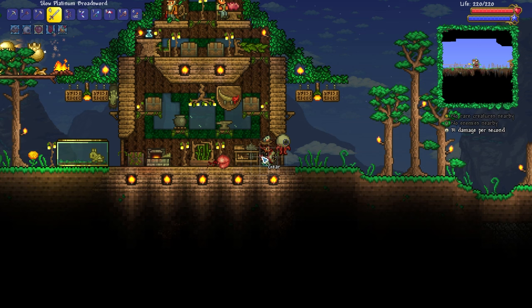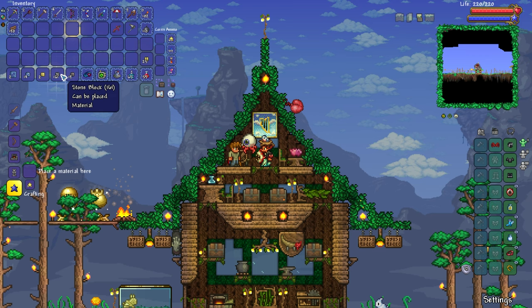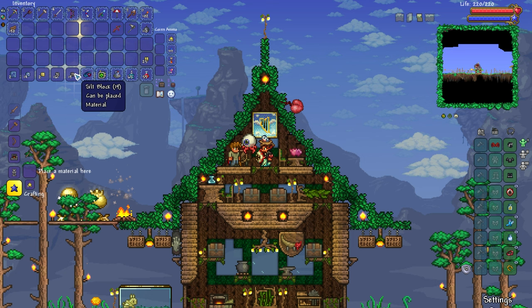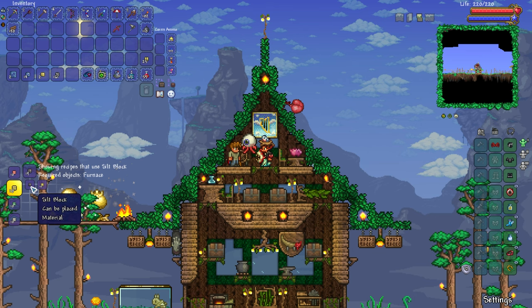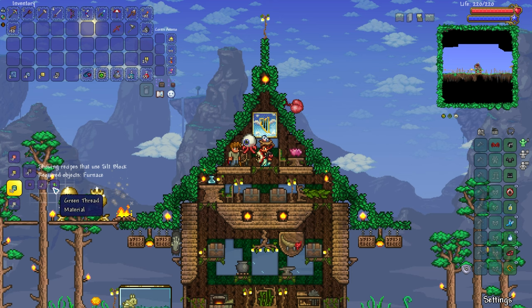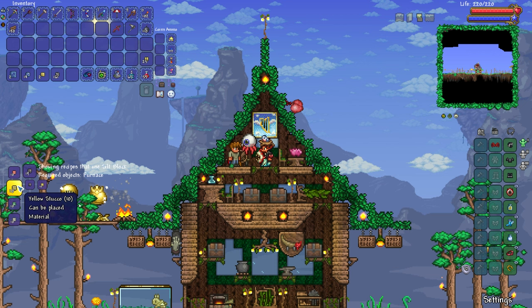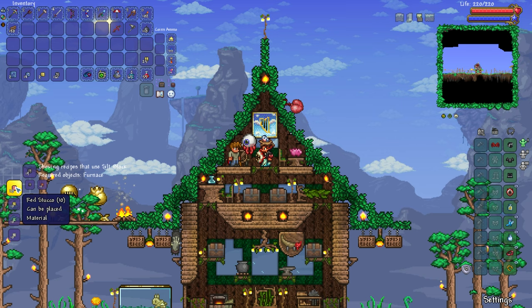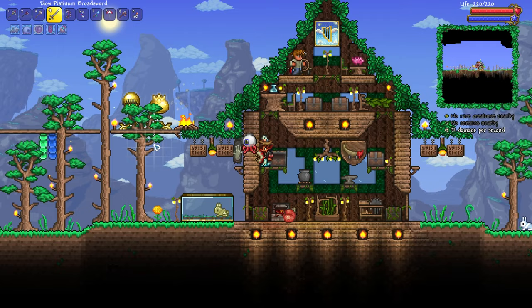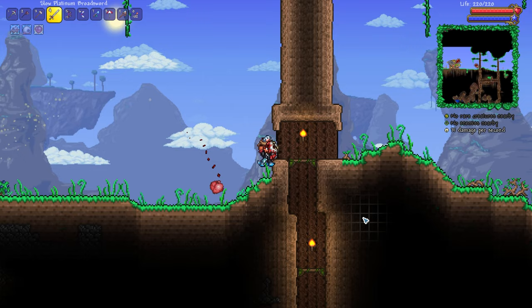We're heading to the right-hand side ocean to make our ocean pylon build. For once, instead of the usual sandcastle build, I want to try something different. We've got sand blocks and silt to make yellow stucco, clay blocks for red stucco, and even green stucco - things I haven't tried before. The decision is between red stucco and yellow stucco. Yellow makes sense for the surroundings, but red could look quite nice too. We don't have many clay blocks, so it's off to clay mining.